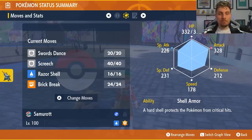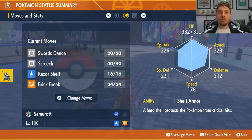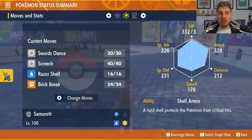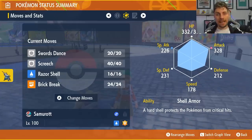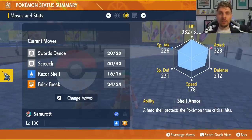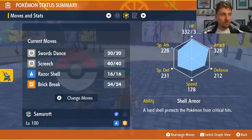The ability is important — it is Shell Armor, and it will prevent you from taking any critical hits throughout the battle. So if Inteleon does have Snipe Shot or Air Cutter, you're not going to be affected by that high critical hit chance. Inteleon doesn't get access to Focus Energy, which is a good thing, so it can't boost those critical hit chances any further. But you've got to expect those moves to land critical hits here and there throughout the raid battle.